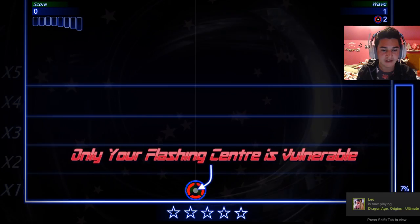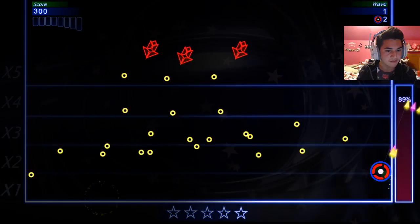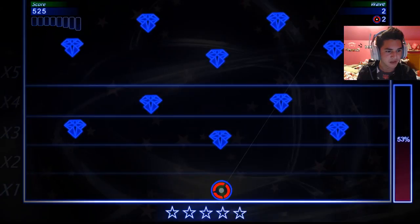Leo, how's it going? I don't know who that is. Only your flashing center is vulnerable — shoot the red enemies. I got the triple shot! How do I jump? I want to do a wall jump. I can double jump or I can wall jump — there we go. Jump on the blue enemies — okay, I can do that.